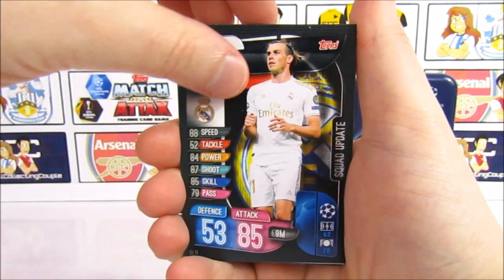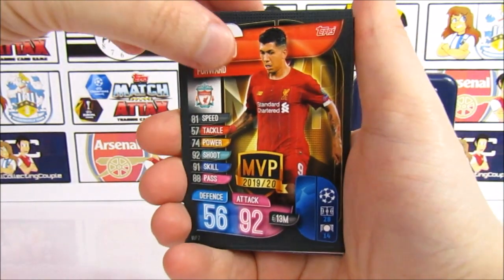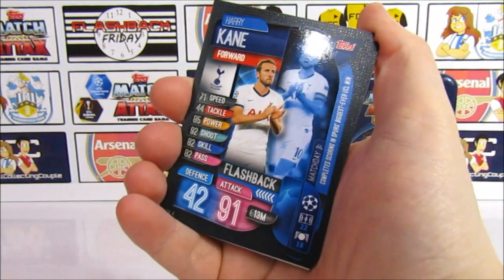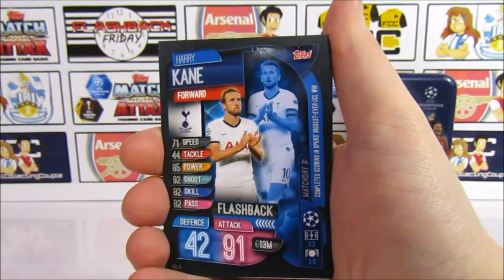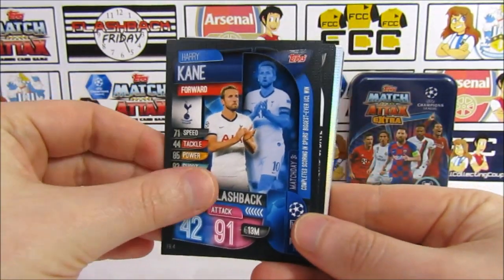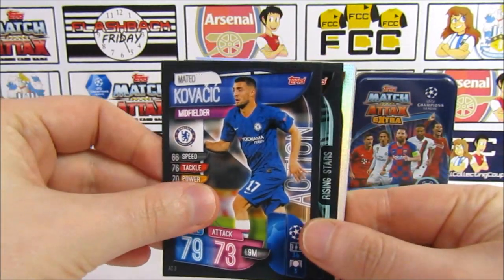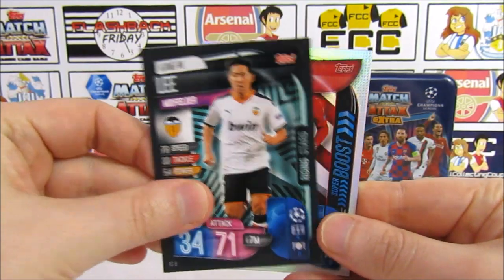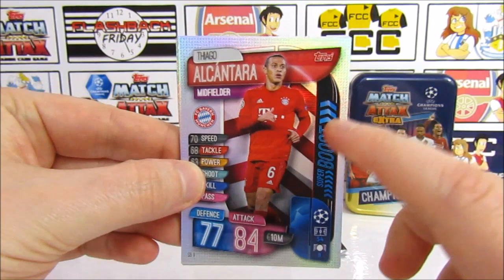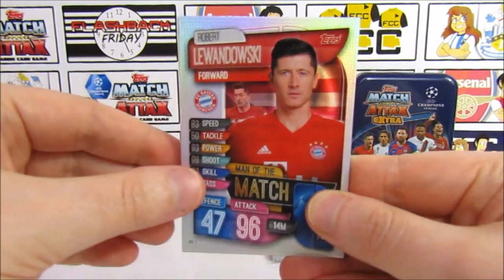Muller action card — doesn't see much action these days. We've got Bale, an MVP Firmino which we do already have — it's our only MVP. We have a Harry Kane flashback — that's for completing scoring in Spurs' biggest ever Champions League win. Lima squad update, Kovacic action, Lee rising star, and a Thiago super boost — half of the super boosts are foil and half aren't. This is one of the shiny foil ones. Then a Lewandowski man of the match — that's a good one.